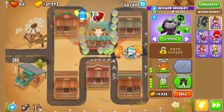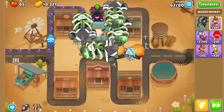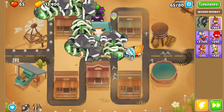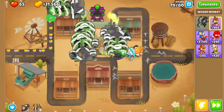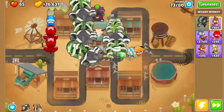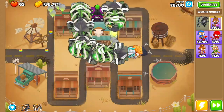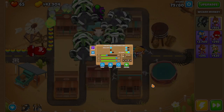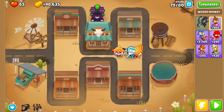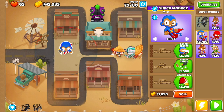Before round 60 you want to get yourself Prince of Darkness. Then at round 79 turn off Auto Start, because before round 80 starts we do have 48k, so we want to get ourselves a Super Monkey right here.